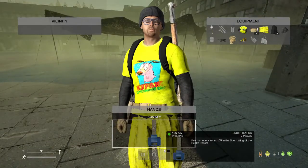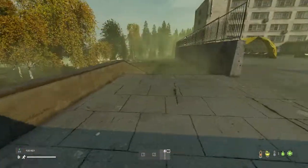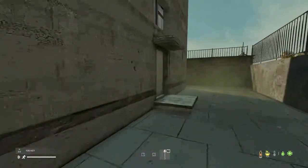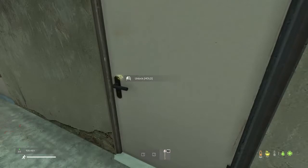Here is the key — once you find these buildings, which are kind of a good reference to go off of, you come up here. This is an easy key. It's going to be right here, right in this door, and it opens this one here.